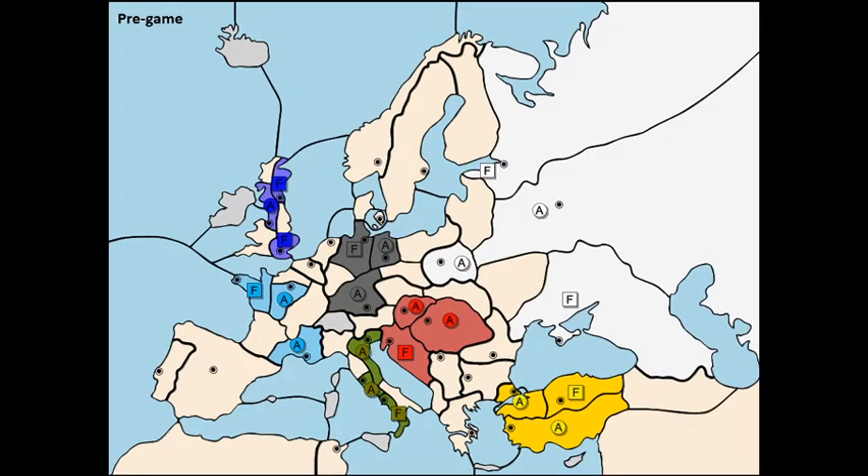Good day everyone. Today I'm going to talk about a game that I played as Russia. My overall strategy was to create a buffer with both Austria and Germany — basically align myself with both of those and start fighting in the north, Scandinavia versus England, maybe even grab Edinburgh, and in the south versus Turkey.